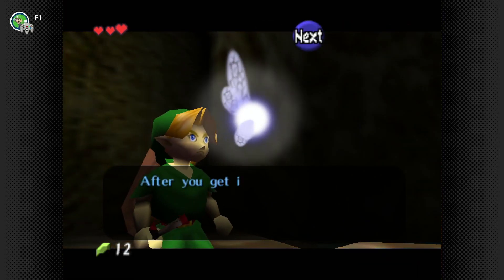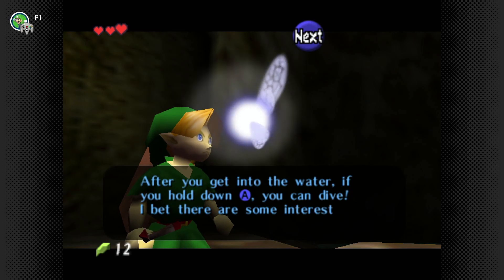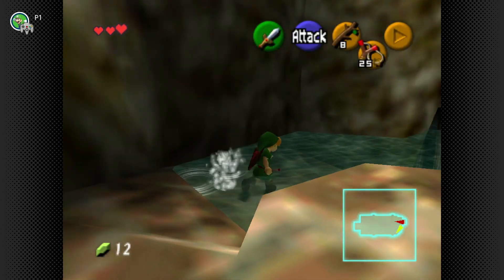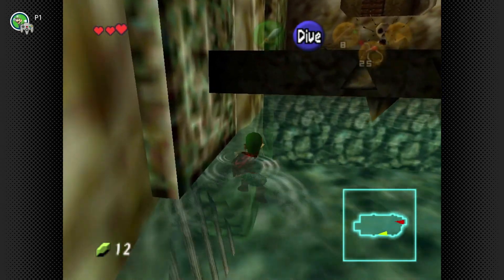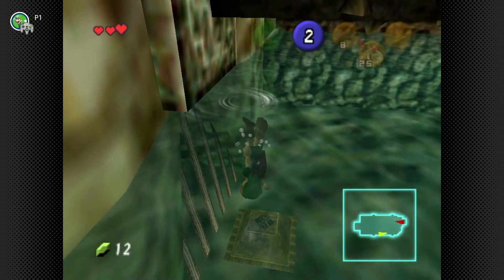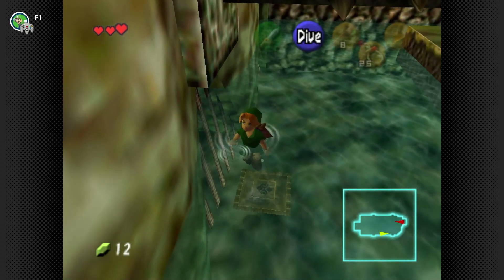After you get into the water, hold down to dive — I bet there are interesting things underwater. It's really sad for the golden scale in that regard. There's a silver scale that helps you dive deeper, and a golden scale that lets you dive really deep, but it's only useful for maybe one heart piece. It's hardly good for anything else.